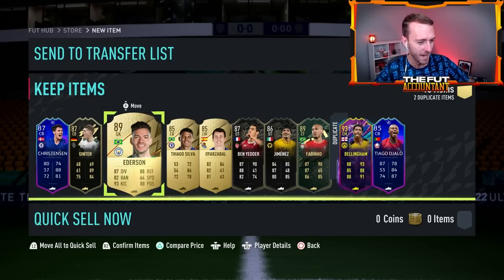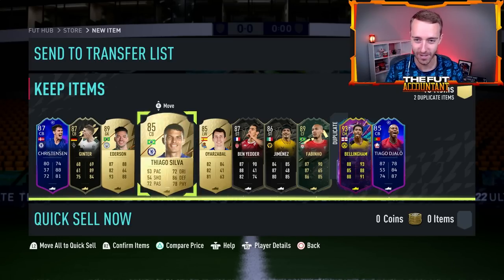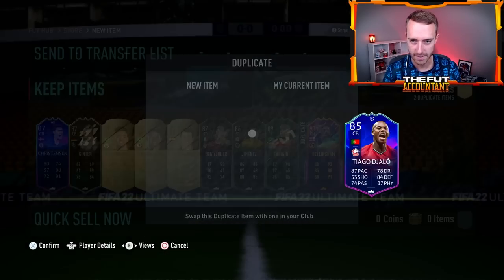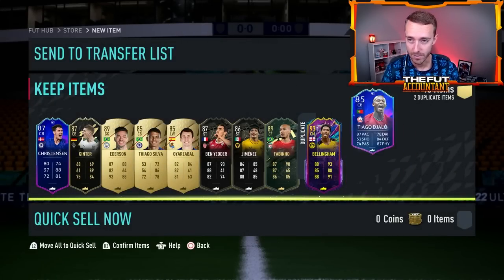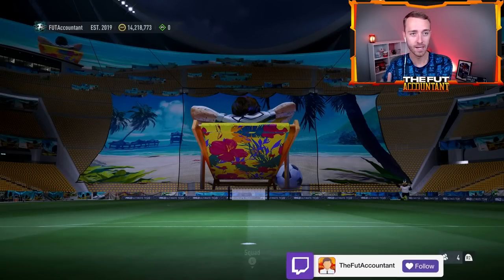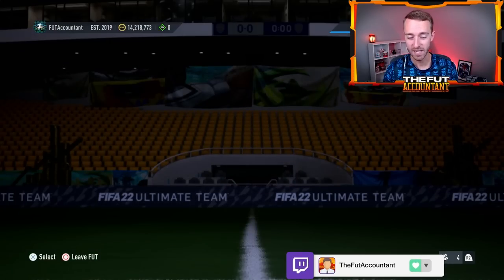And the over is going to pay out. Yo chat, it's a dub right there. Look at that - Jude Bellingham, and I have a duplicate as well. Dupe Theory. A tradable Tiago Jalo, we'll take the cash on that. That's very nice. Fodder City.